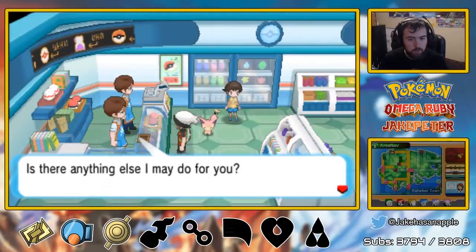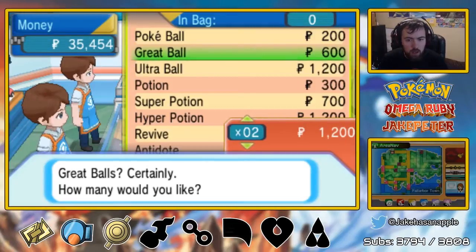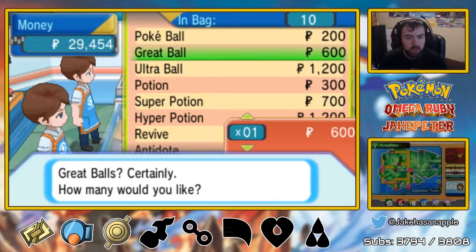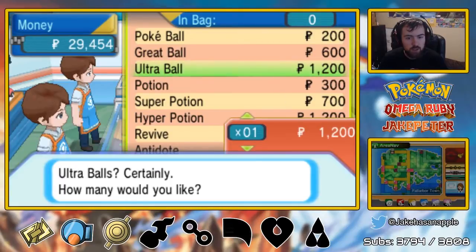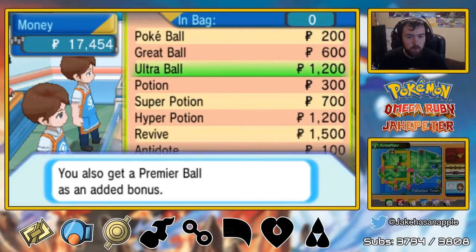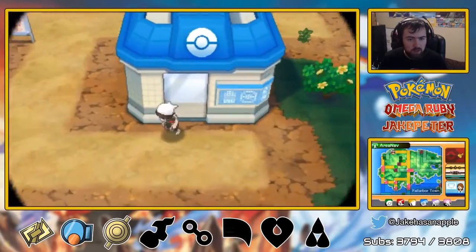And now we need to buy some stuff — all the stuff. We're going to buy 10 of them. Yes. And the Great Balls — you also get the Premier Ball. Oh, we can buy Ultra Balls? We'll buy like two of these. What happens if we want to buy 10? It's a lot of money — we'll earn it back. So we got 10 Ultra Balls and 10 Great Balls. Sounds like a wonderful deal.